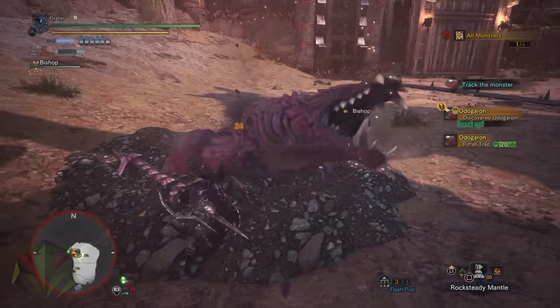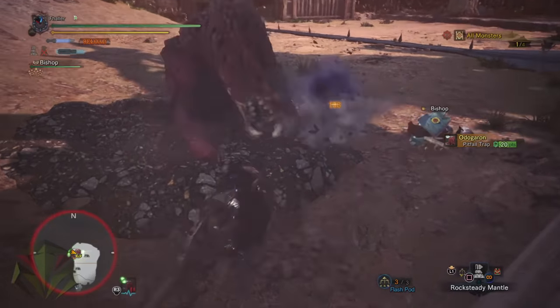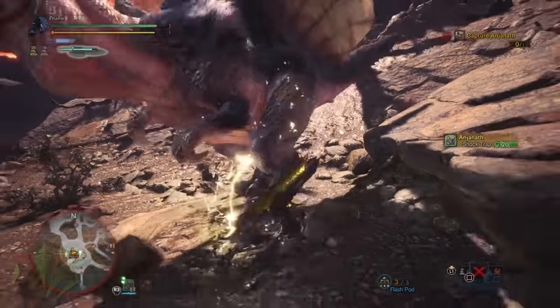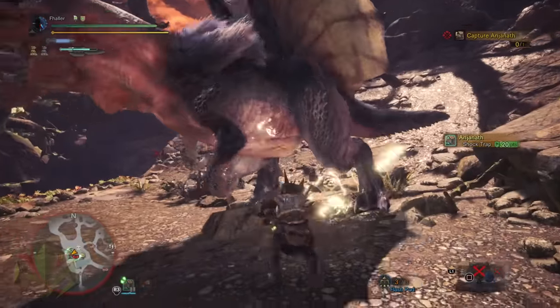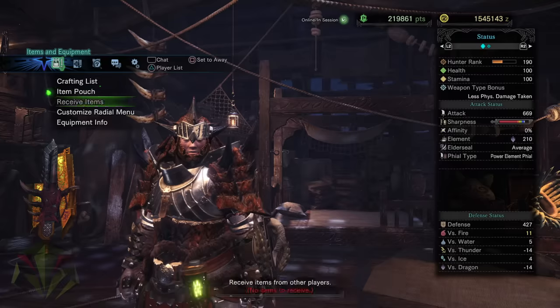One thing to note, and that's very important, is that traps do have diminishing returns. In other words, the more times you use a specific trap on a monster, the faster it will be able to break free of shock or pitfall traps. So don't be afraid to use traps for extra damage, but also don't go crazy with them either.